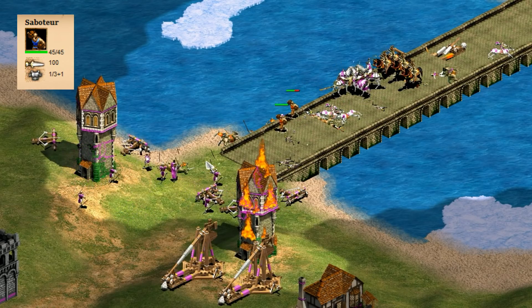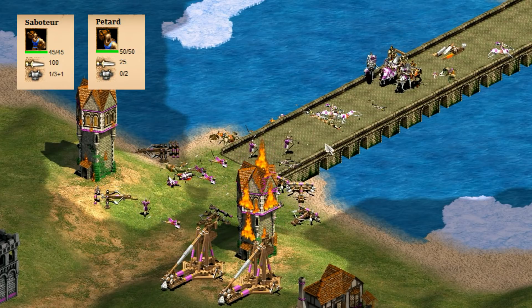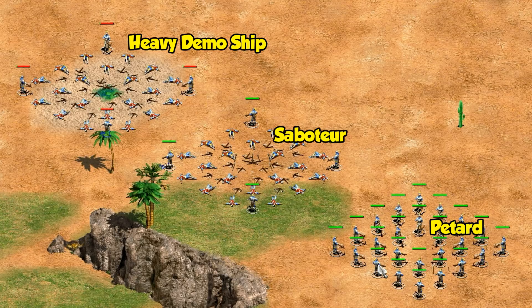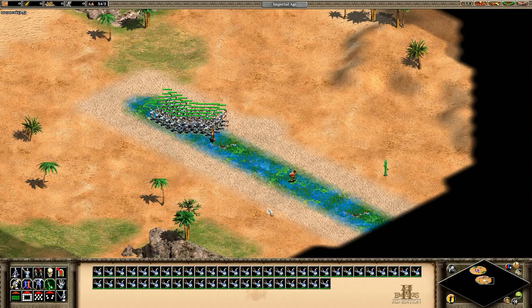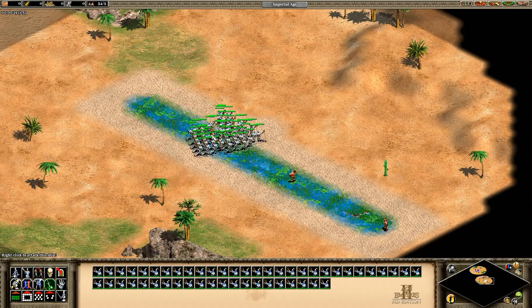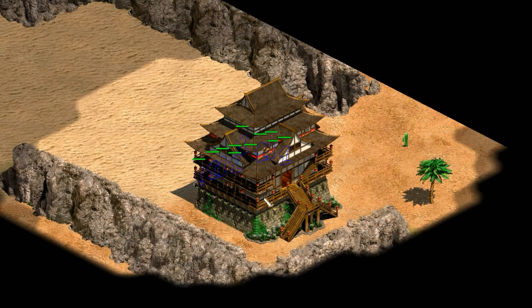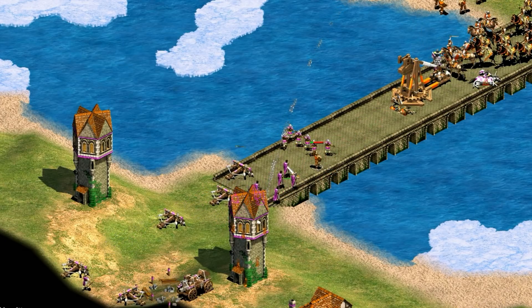Number nine is the Saboteur. Don't be too quick to judge them based on their cousin the petard — saboteurs hit harder and with a significantly better damage radius. In fact, they cause about the same devastation as a heavy demolition ship, which is fitting because they take bonus damage as if they were one, meaning extra damage from towers and castles. While they're probably most useful against large groups of units, they do still have the petard's 500 bonus damage to buildings as well. You can find them in the final mission of the Mongol campaign, with a nice bridge to use them on.